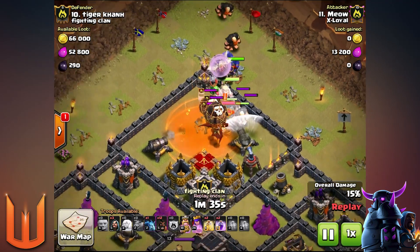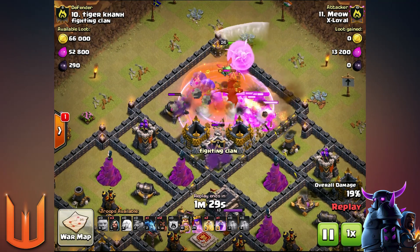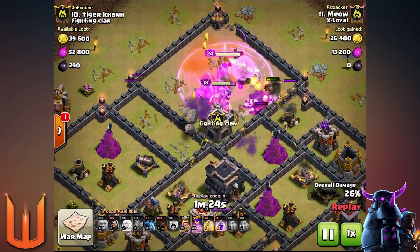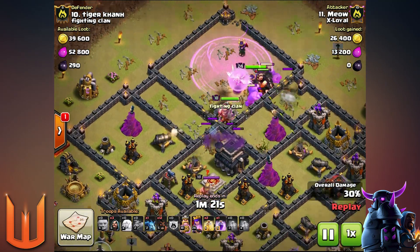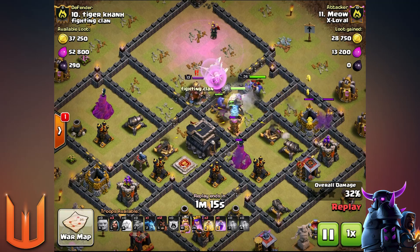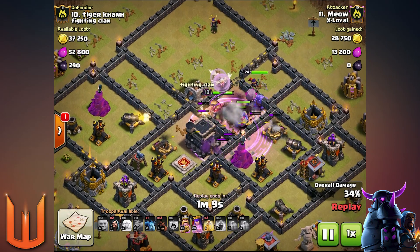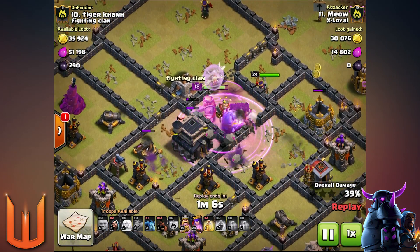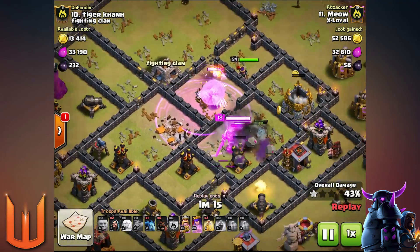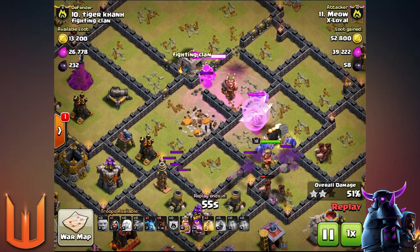The baby dragon was there to help clear those structures outside for the funnel. Watch the baby dragon now — this is quite interesting. Two air mines triggered on the baby dragon, which means the healers got saved. I'm not sure if Meow meant that or not, but he did well — let's just say he did that and meant that. So here we go, we're going into the core right now. The healers are still intact, which is really good to see, and the bowlers and giants are really doing their jobs — giants tanking, bowlers destroying.